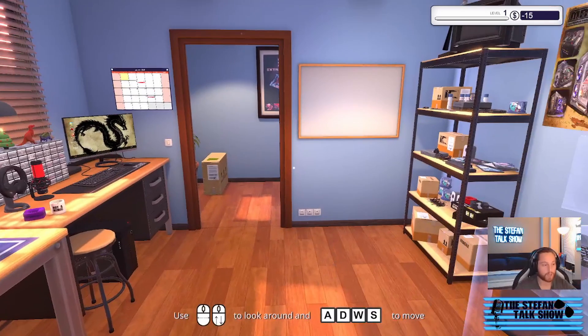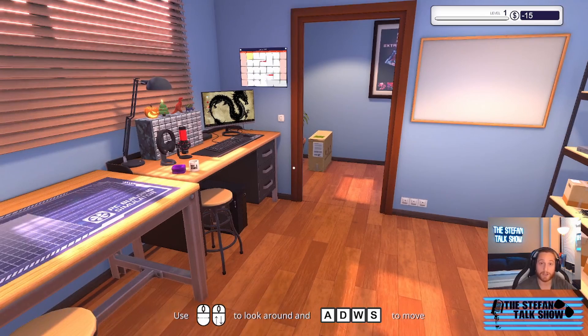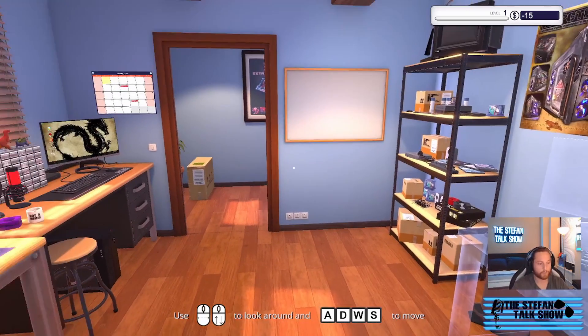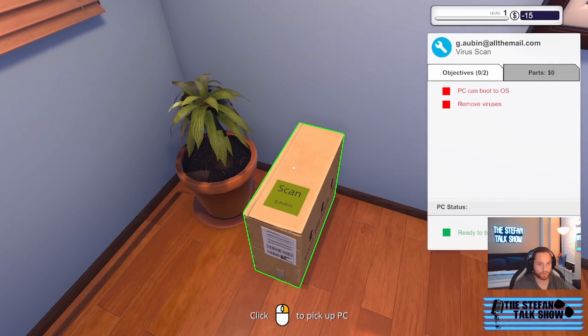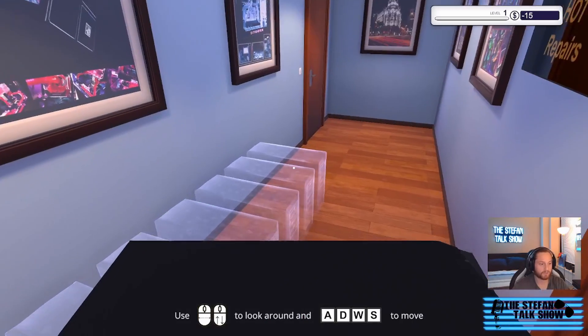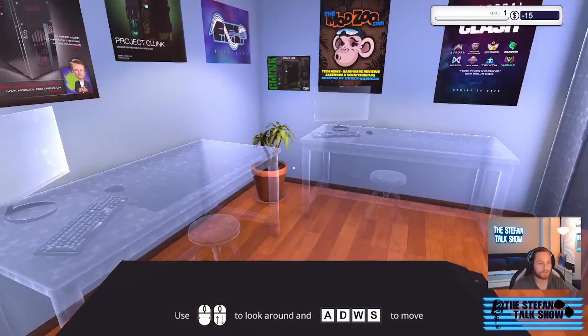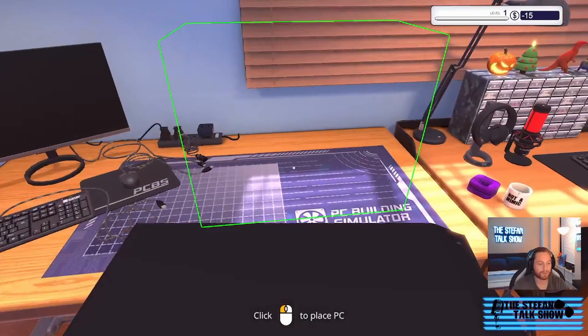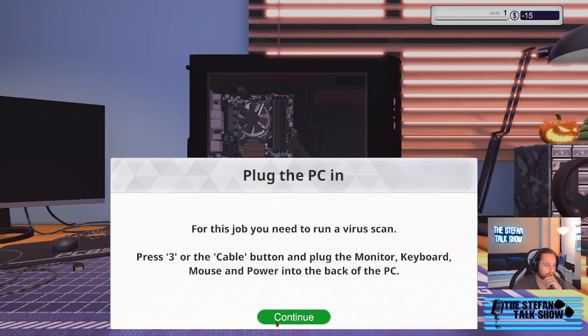Let me first hook up my headphones because they're just about to die. There we go. So we're gonna see what this first job is about. There's a nice little PC here — so this is how we start. We'll pick the basic package. For this job we need to plug in the PC and run a virus scan. Press 3 for cable management — I like hotkeys.